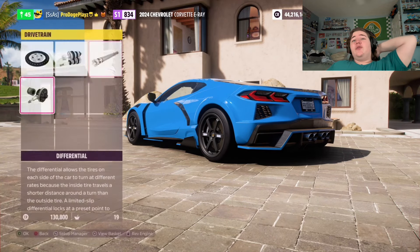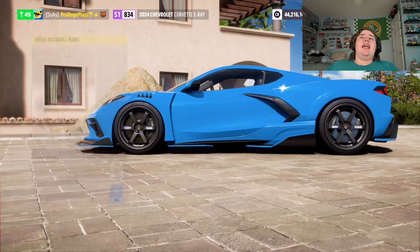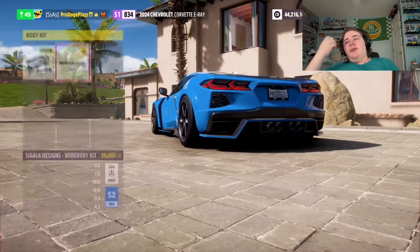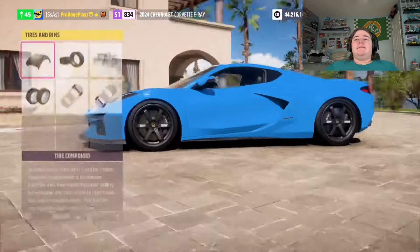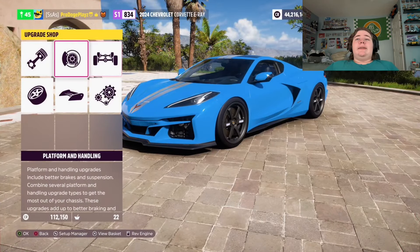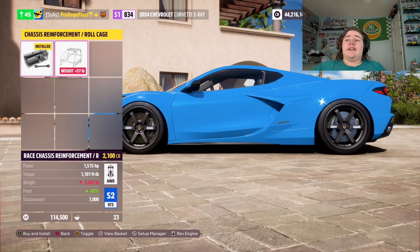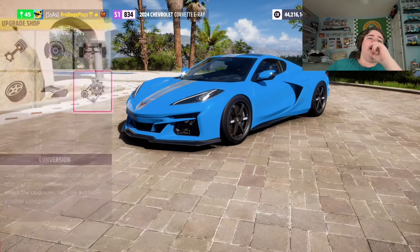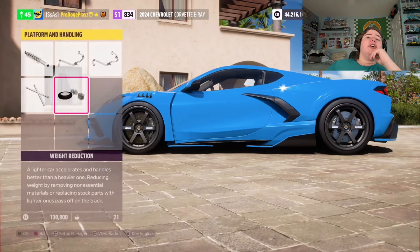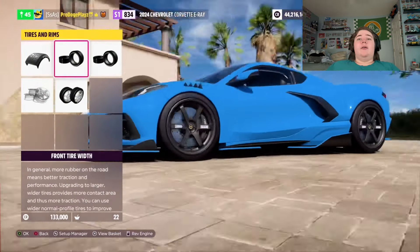I am super glad that they finally added this to the festival, because otherwise there would be no way I could even get this. It's actually incredible, honestly. We drop it down — this is absolutely perfect. There we go. New car: the Corvette E-Ray. I still can't believe it's in the festival. And we still have the car pack to do. This is like one of my favorite updates ever, to be honest.